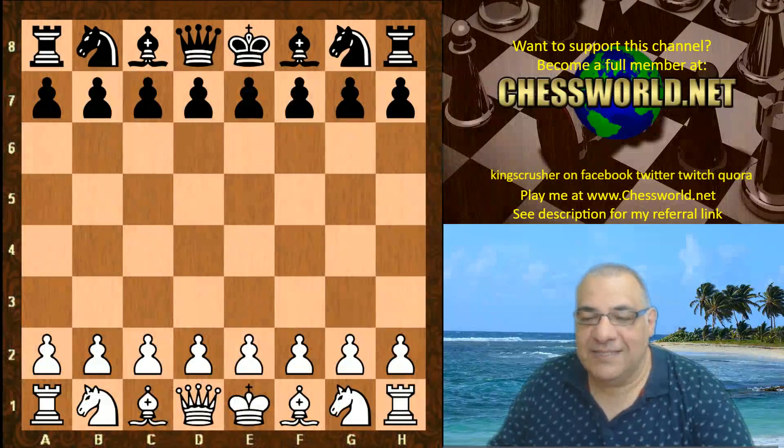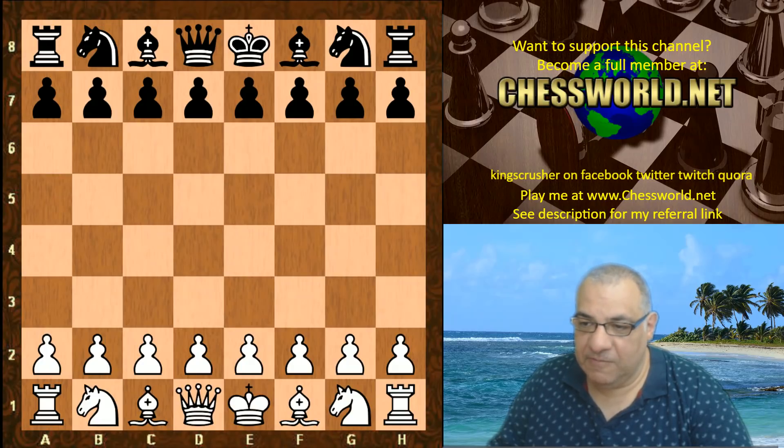Hi all. This is an amazing game from the test server — Lila test server 1.0091 against Laser 1, submitted by Edward Panik. This is a 30-minute time control.